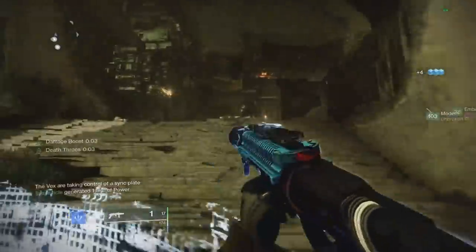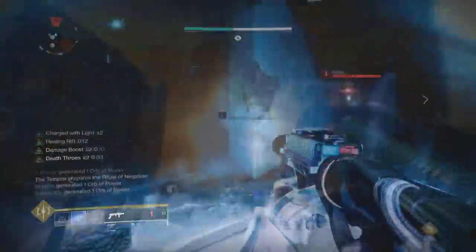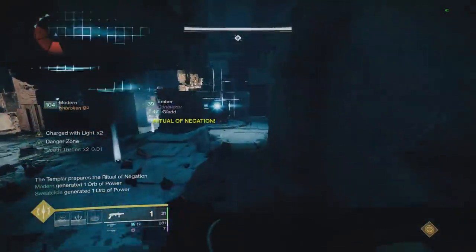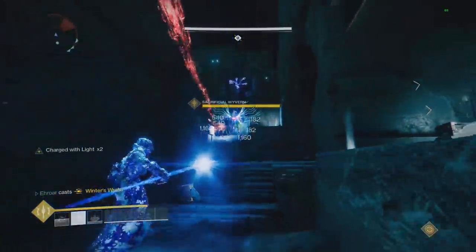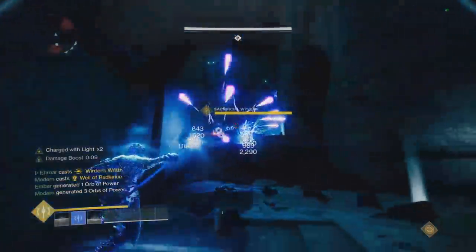The first encounter does not have a challenge mode, so you just raise the conflicts by standing in each complex. There's going to be three of them — one middle, one right, and one left — and you just kill stuff. That's pretty straightforward.